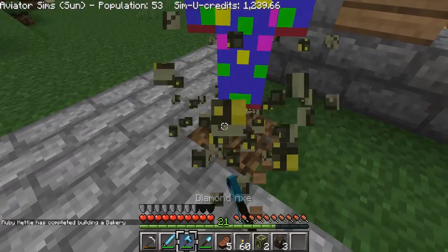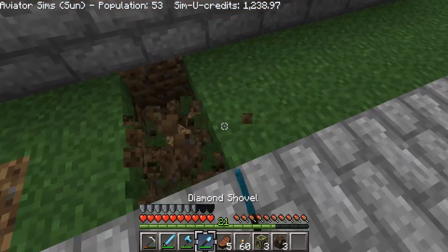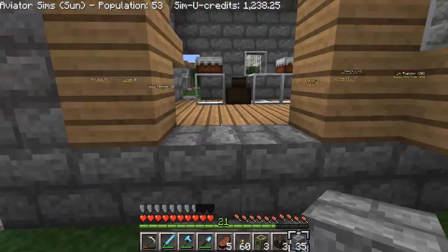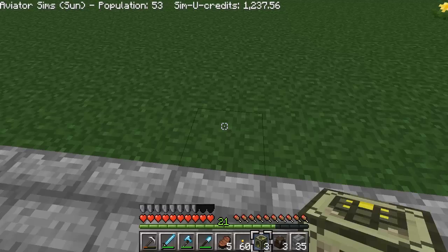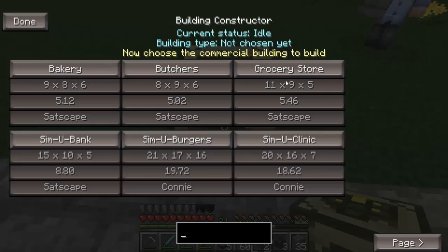We're also going to take the chest and the crafting kit. Now that she's done with the bakery, I want to quickly connect this to the road. What I really want to build is the grocery store, because it's something we're actually going to be able to use in this city. I want to decommission all the other shops in the other city, because the grocery store here will be able to use our fields working in the second city. Let's see how big the grocery store is — 11 by 9 by 5 tall.